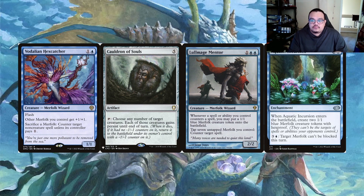Aquatic Incursion at three and a blue - when it enters create two 1/1 blue Merfolk creature tokens with hexproof. It also has an activated ability for three and a blue: target Merfolk can't be blocked this turn. Some of our Merfolk are going to get so big that you want to make sure that damage comes through, and the fact that this comes down with two bodies we can later explore with makes it worth the four mana.